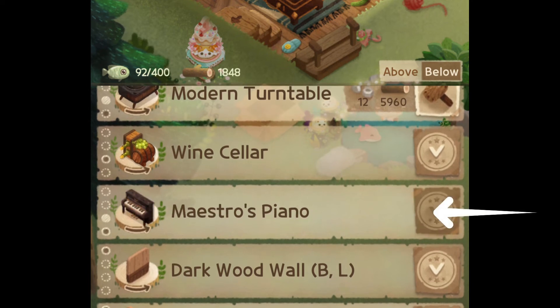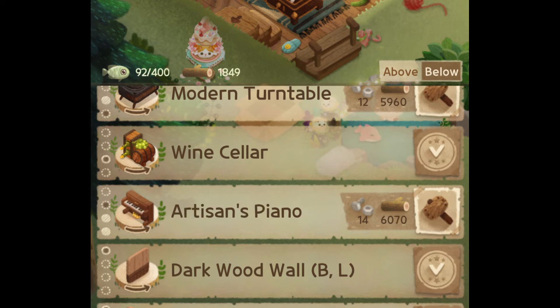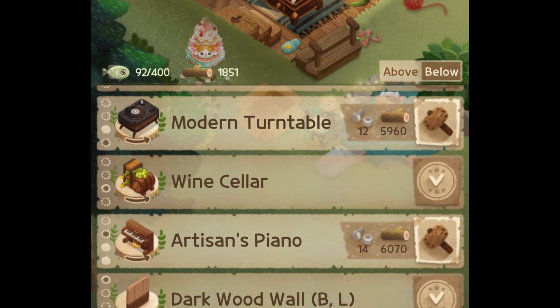The last instrument you will need is the piano. You can pick between the Piano of Passion, the Maestro's Piano, the My Own Harmonium, or the Artisan's Piano — so pick one of those pianos and you're good to go. Popo will usually appear between 7 PM and 6 AM.